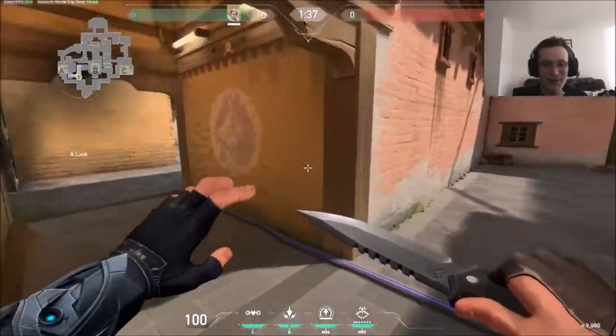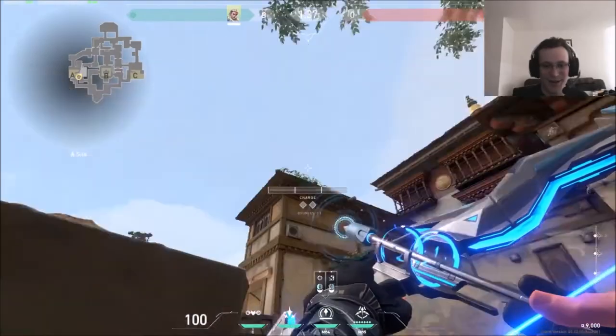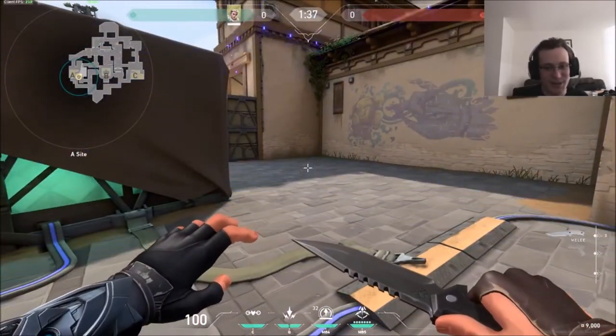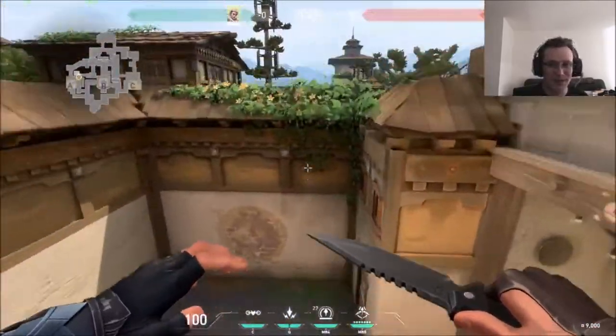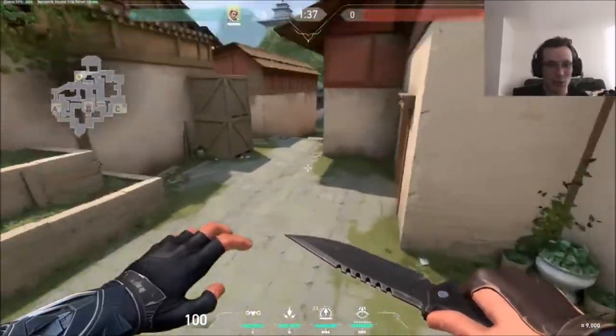My favorite thing about Sova, other than his ultimate, is this little guy — the recon bolt. It's amazing to be able to see where your enemies are before they can shoot you. And one of the best things you can do with this arrow on Haven is get annoying wall spams.